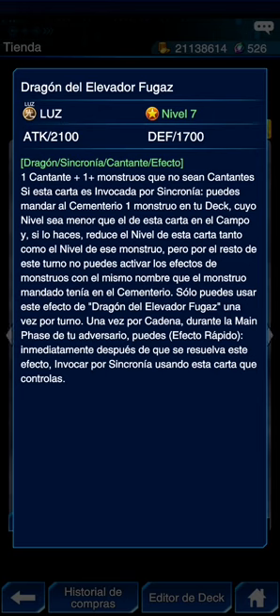Luego tenemos el Dragón de Elevador Fugaz. Necesita un cantante y un monstruo no cantante. Si esta carta es invocada por sincronía, puedes mandar al cementerio un monstruo de tu deck cuyo nivel sea mayor al de esta carta en el campo, y reduce el nivel de esta carta en ese monto. No puedes invocar los efectos de monstruos con el mismo nombre que el mandado. Una vez por turno, una vez por cadena, durante la main phase, puedes hacer efecto rápido para invocar por sincronía usando esta carta. Muy bueno y es nivel 7.